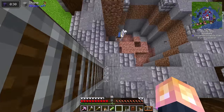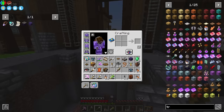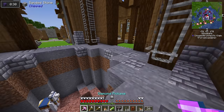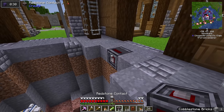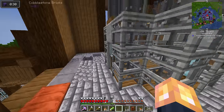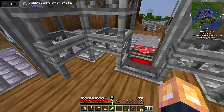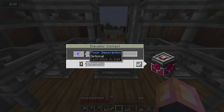I'm assuming we have to set another location for a redstone contact, so let's grab another one and put it right here. If we have one right here, we should be able to go down to this floor. We can label the floors — so this would be floor two.